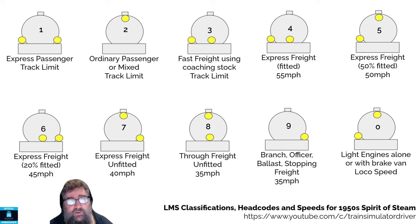So if you're an express passenger, you put on two lamps — one on the left, one on the right — and you're allowed to run at the track limit.